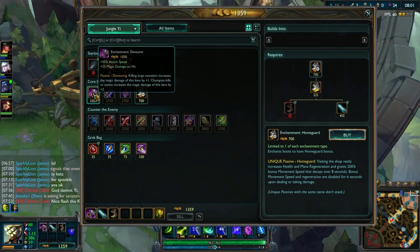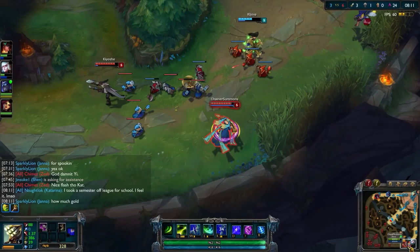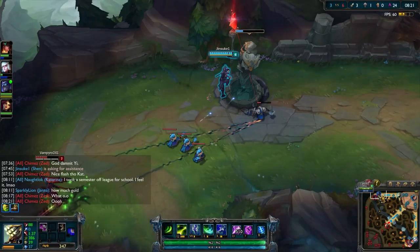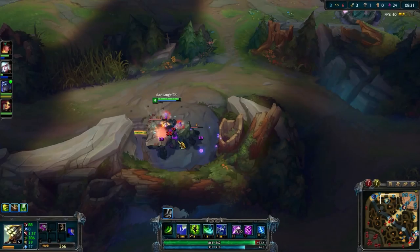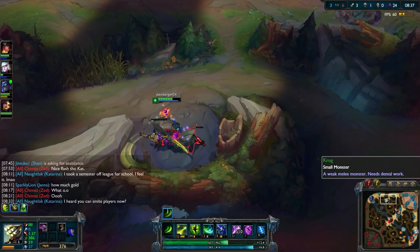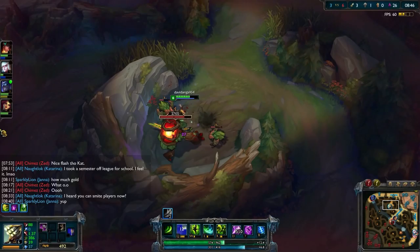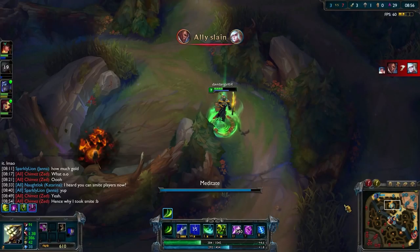I definitely want to get a lot of gold from the jungle. I just purchased the Devourer Enchantment — you'll notice my jungle item has changed now down on the lower left in the first slot. Now my jungle item is behaving a lot like Feral Flare. Whenever you kill a minion in the jungle, you get one stack on the jungle item — I'll call them Devouring Stacks. You'll see it here after I kill this large Golem, or Krug as they're called. I've got one stack of that little purple icon — that's one magic damage additional that I deal with every auto attack.